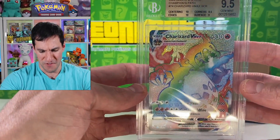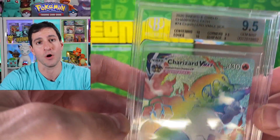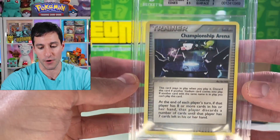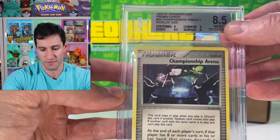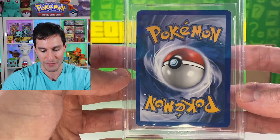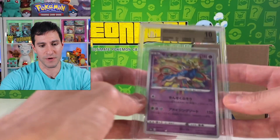Next is my first ever rainbow rare Charizard V-MAX from Champions Path — came back at 9.5 with two tens for centering and edges. That one's available. There's also an incredibly rare Championship Arena card from the 2005 Pokémon World Championships — only handed to a few people who were there. It's an 8.5 near mint to mint. The centering was the main issue, but it's a very valuable and rare card — great for anyone who was actually there.